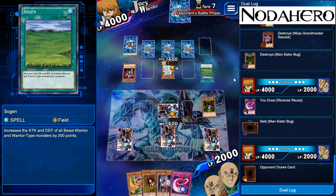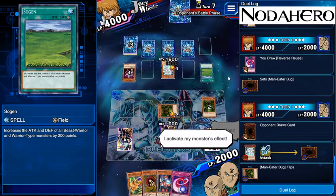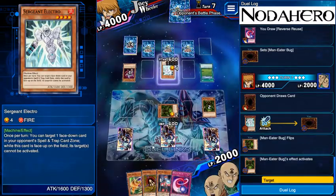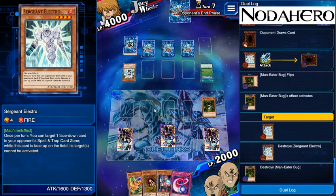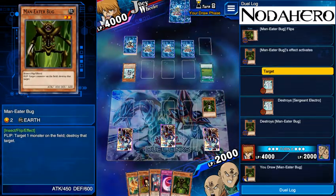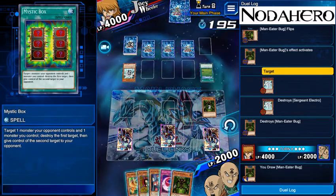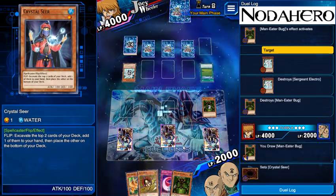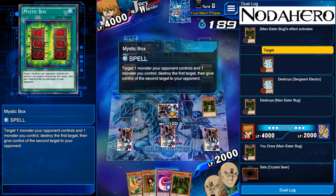No monster — that's exactly what happened, so we are looking much much better ladies and germs. Going to go ahead and let that bug go om nom nom on that delicious delicious Sergeant Electro. Alright, what do we got — another Man-Eater Bug, which ain't too shabby. The fact that he probably can't get a monster and special summon the way this game is going means I want to try and close it as quickly as I can so he doesn't start hitting monster after monster. Going to go ahead and play that.